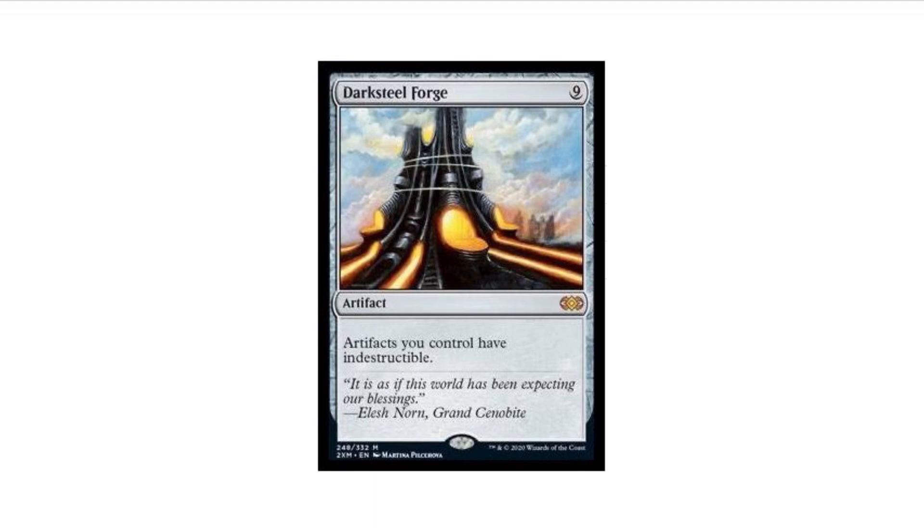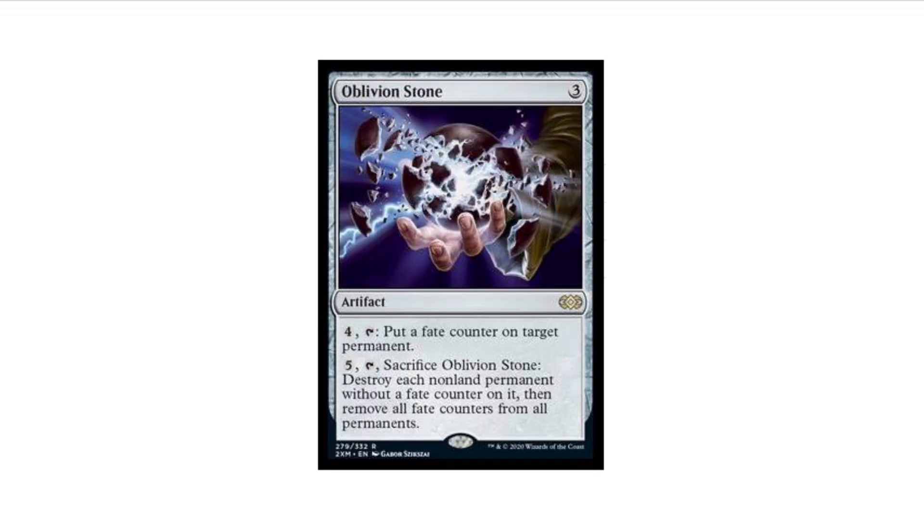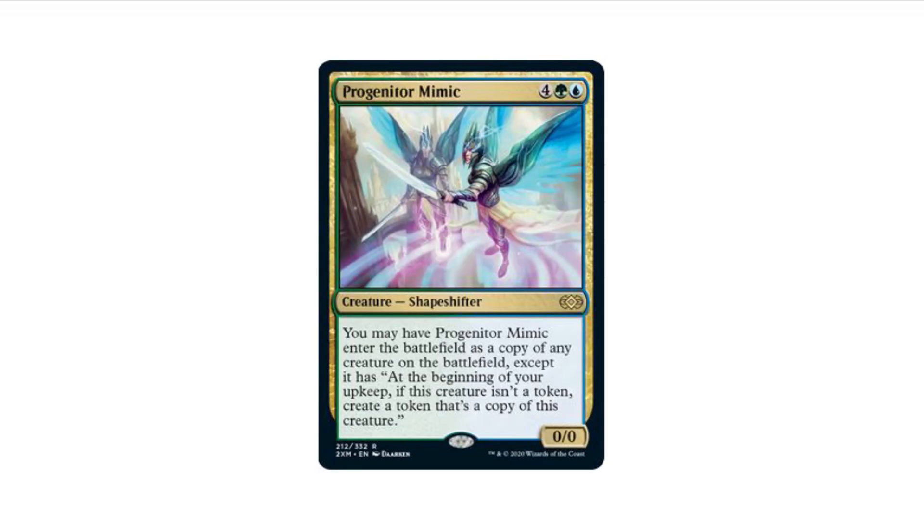We have Darksteel Forge coming in at Mythic for this set, originally printed in Darksteel and then again in one of the core sets. Oblivion Stone as well, used in Tron in Modern, and it's a great Commander card. We have Protogenic Mimic, which was a Dragon's Maze Mythic.